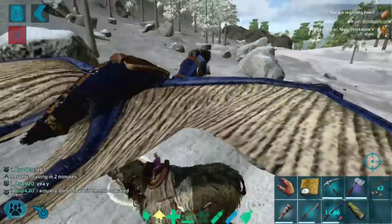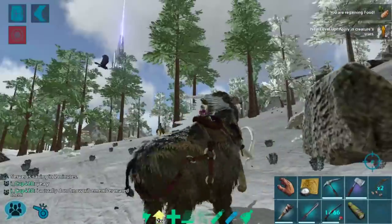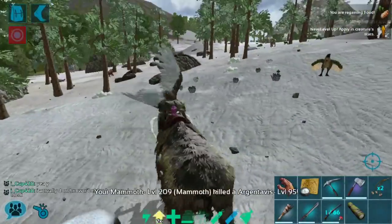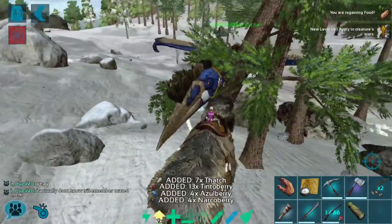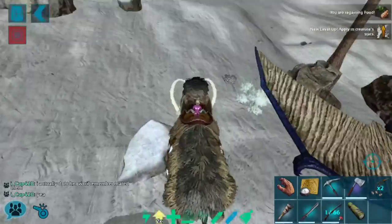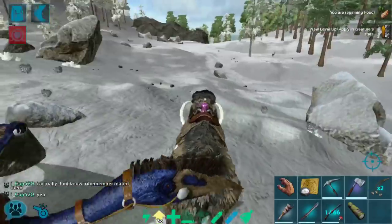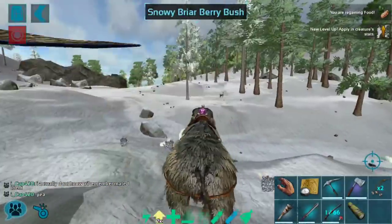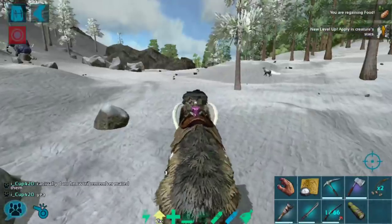We're gonna get it — I just hope they don't circle too high. The thing with flyers is that argis get pushed up when they attack, and that can be a problem. All right, we'll go ahead and move back down this way. We are going to get all of the wood — I'm super excited. The wood is going to be really useful for continuing the build at base, which I'm sort of starting to put together.